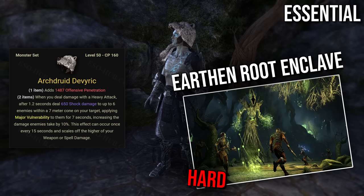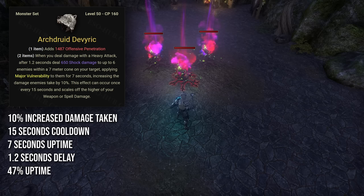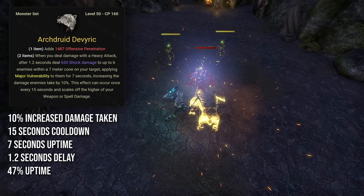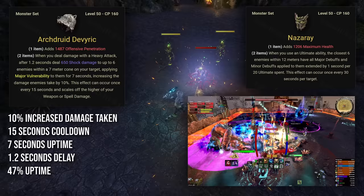Next we have Archdruid, a monster set that drops from the Elden Root Enclave dungeon located in High Isle. It requires the Lost Depths DLC and I'd rate its difficulty as hard compared to other DLC dungeons. With Archdruid, dealing damage with a heavy or medium attack — which isn't specified in the tooltip — will summon a bear that after 1.2 seconds will deal damage in front of him, applying Major Vulnerability to up to 6 enemies for 7 seconds, which increases their damage taken by 10%. It has a cooldown of 15 seconds, which means you can achieve up to 47% uptime.